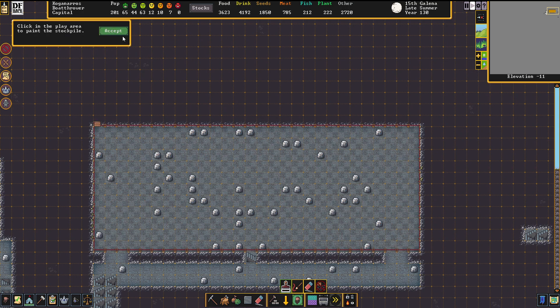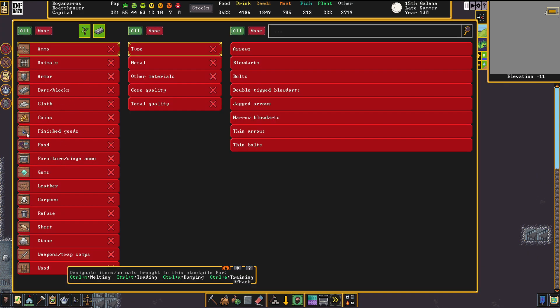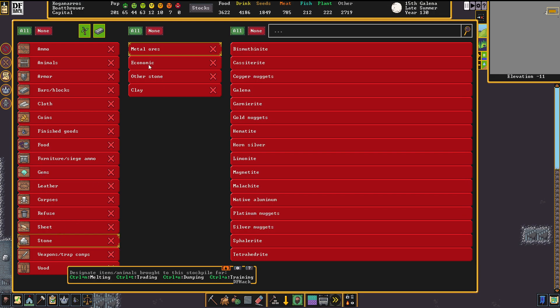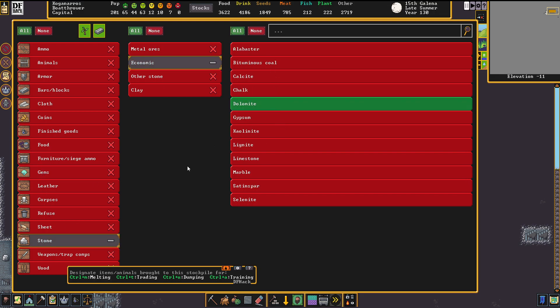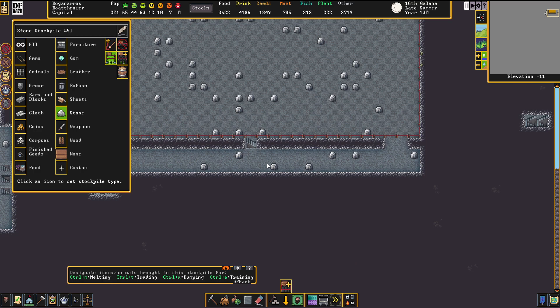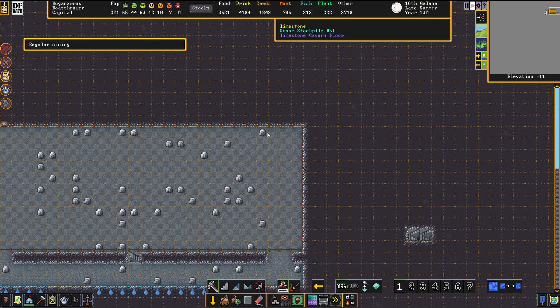We're going to set this up as our Dolomite storage - obviously we need that. I love how in this game, as long as you have ideas, business never stops. I love this.